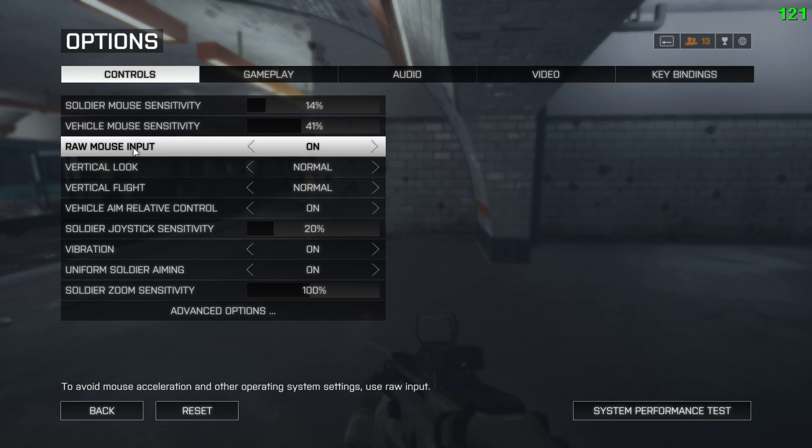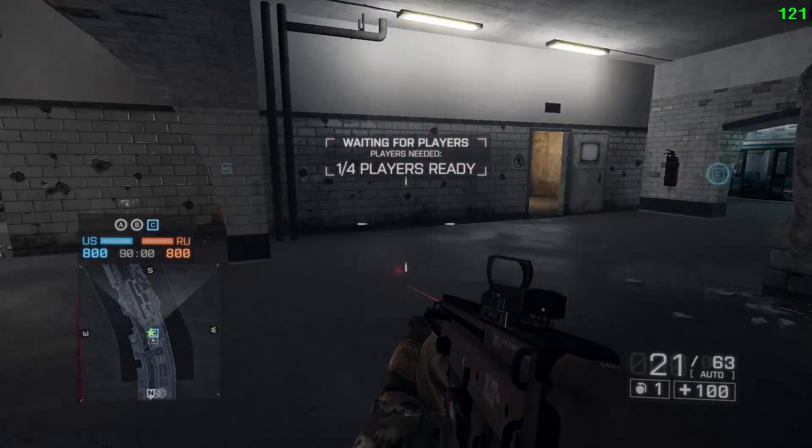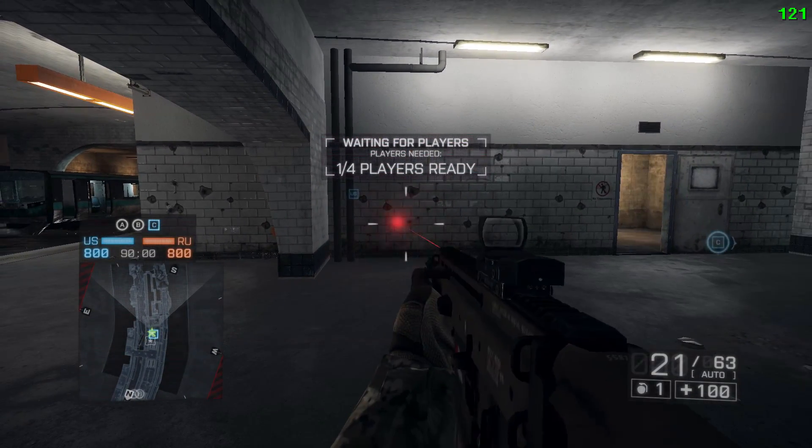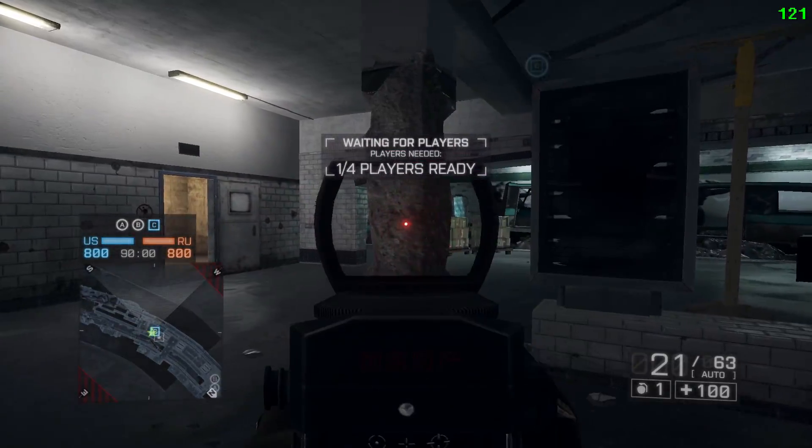Raw mouse input — I have this on to help avoid mouse acceleration. Under Uniform Soldier Aiming, I have this on. This setting allows you to have the same sensitivity when you aim down sights versus your hip fire. So if I have to move so much with my hip fire sensitivity, when I aim down sights it'll be the exact same.